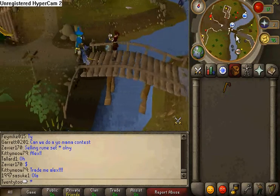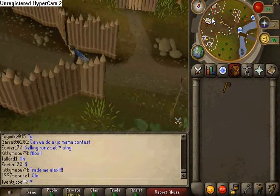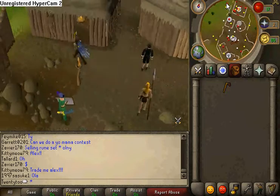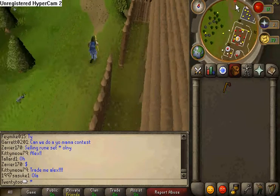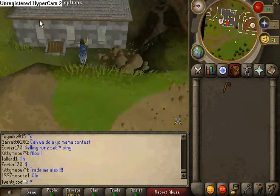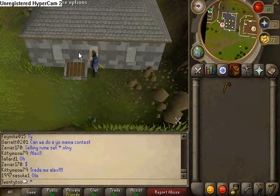So first, you want to get to the barbarian village east of Varok. When you get there, head outside the village and go north. You'll notice that there is a jail here, and the entrance is kind of hidden, but in the top left corner it'll say 'jail entrance.'